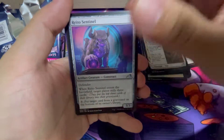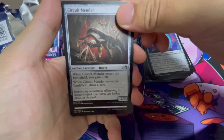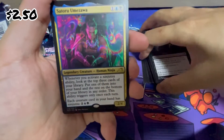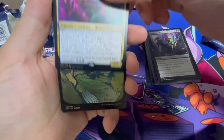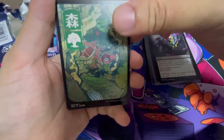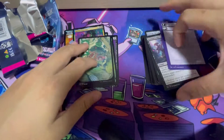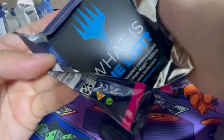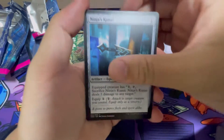First, second, third Uncommon. Circuit Mender. We got 4 Uncommons - interesting. Satoru Umezawa! We have that in Buy-a-Box. And a Forest - that's a straight up money card there. The full art Forest is always worth a lot of money.